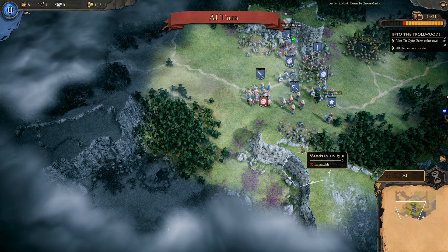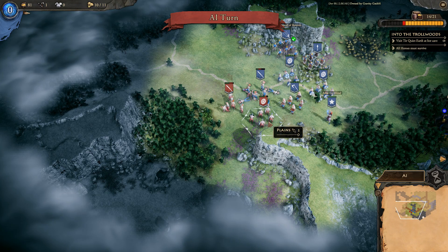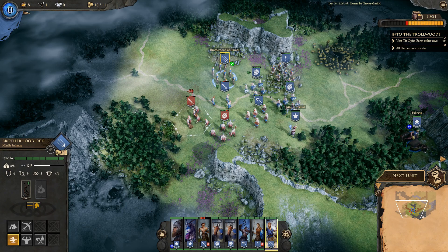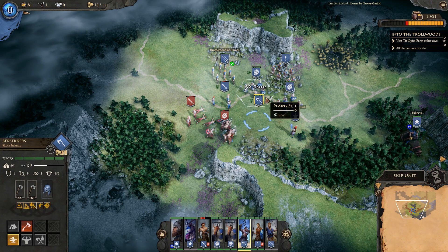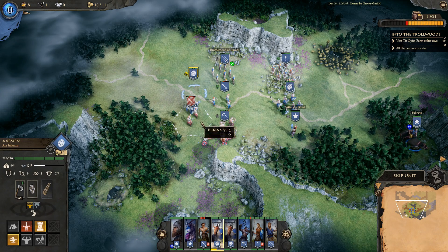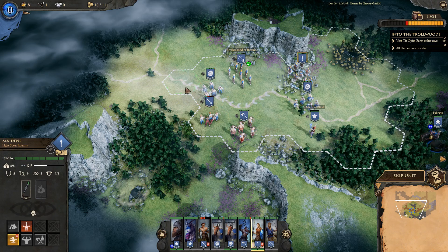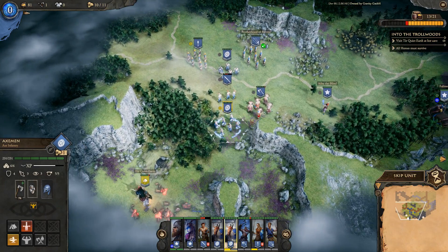We've been attacked — they did quite a lot of damage, negative 76 ouch. I get the slingers to throw some stones, use magic to deal damage, then the shield guys attack and finish them off. One unit gets disordered. There's a cave nearby I would love to explore. And there — Tier Quiet Earth! Good stuff.